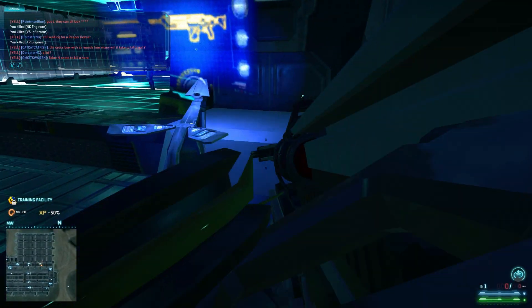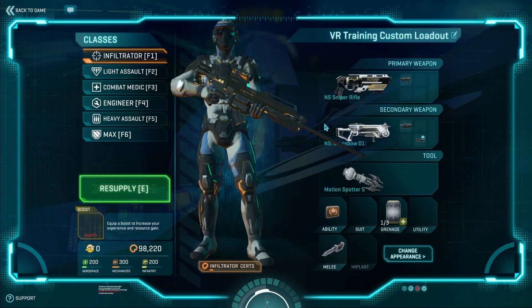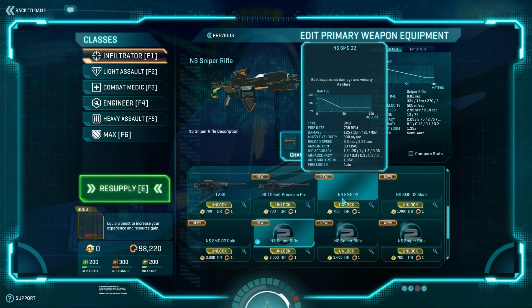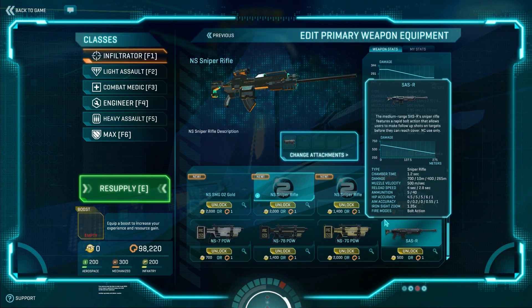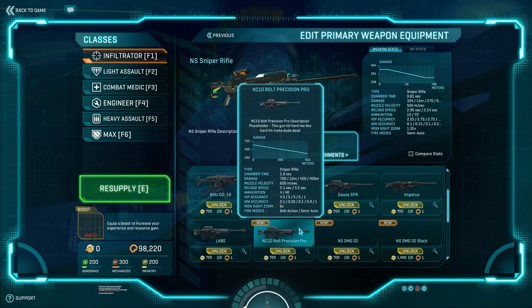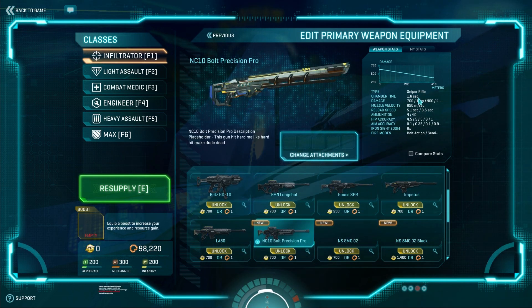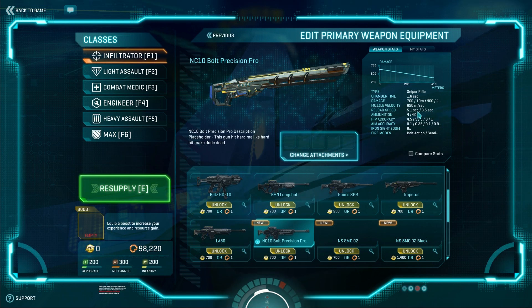I don't think everybody is going to want to replace their secondaries with the crossbow, but it does look like it has a place. The last thing we're going to test out is the new NC10 Bolt Precision Pro. This thing has a really long chamber time, does a lot of damage, good projectile speed, a really slow reload, and you only get four rounds per mag.